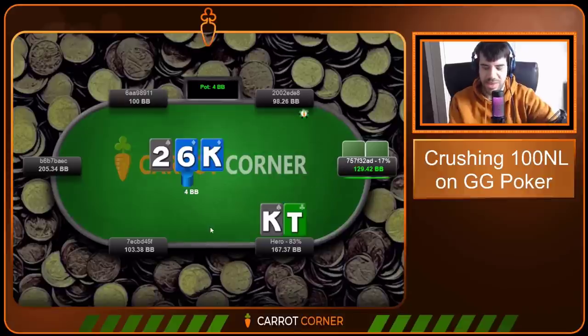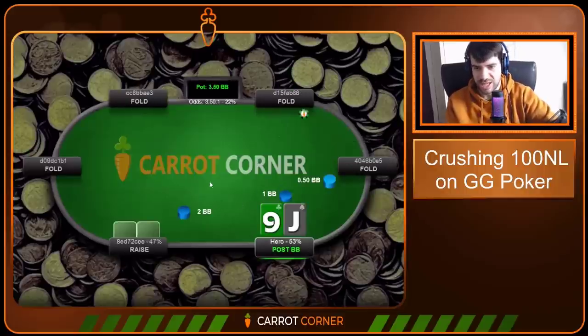King-Ten again in the big blind — how many times are we going to get this hand blind vs blind today? Check-check on the flop. You can definitely start betting big here — I just mix big bet and check. You can bet small as well, but I don't really play that way when I'm float betting, which is stabbing for any boomers out there who haven't heard the new terminology. Go for the turn bet, don't get paid off. On to the next hand.